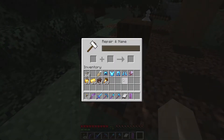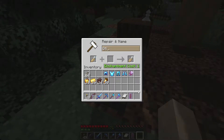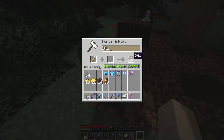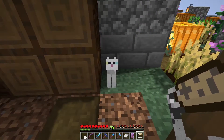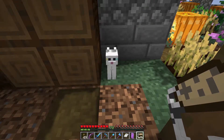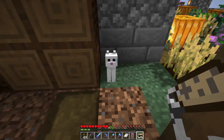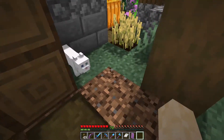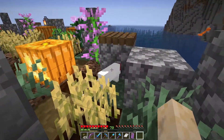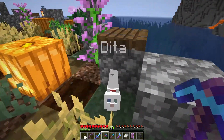I believe if I've done this correctly, I should be able to change this name tag to Dita. And look at that — it's a special name tag with a white tail on it. So now if I use this name tag on this cat, it should change her appearance to look like Dita. Ready? It worked! It's Dita — it's my real life cat Dita, and she's in the game. Oh, I love it. That is so much fun. Come on, Dita, you don't have to hide in the garden.